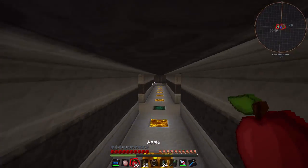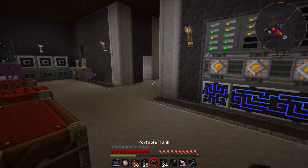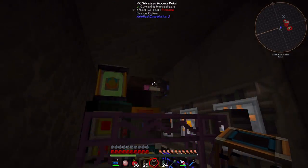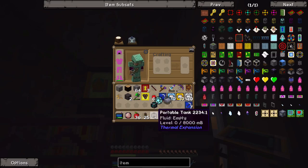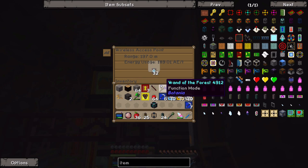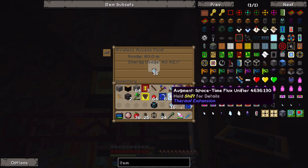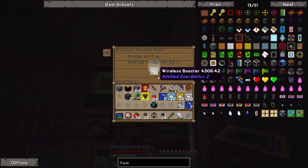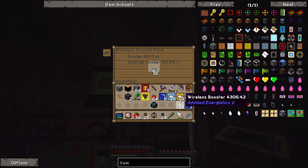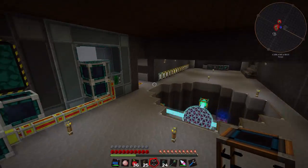We are really low on power right now - is our AE system using that much power with the new wireless boosters? Let's take a look. This controller is currently using 189 AE per tick. I have no idea what the conversion is between AE and redstone flux, but we're using a significantly larger amount of power - more than four times as much - which is kind of crazy. So I'm just going to take a few of those wireless boosters out for now and see how our power situation fares for the rest of the episode.